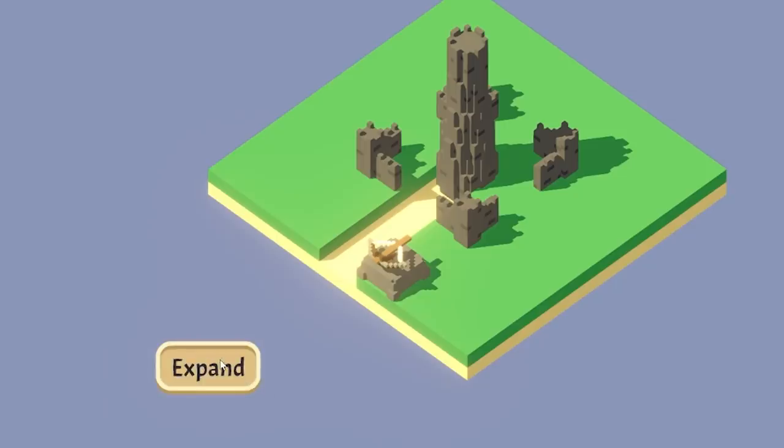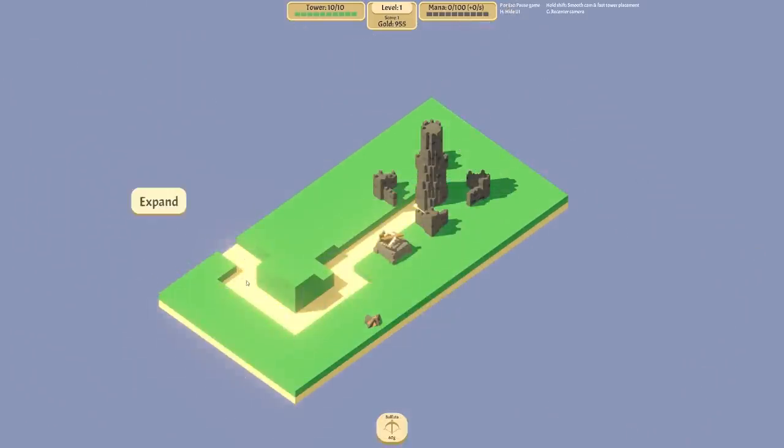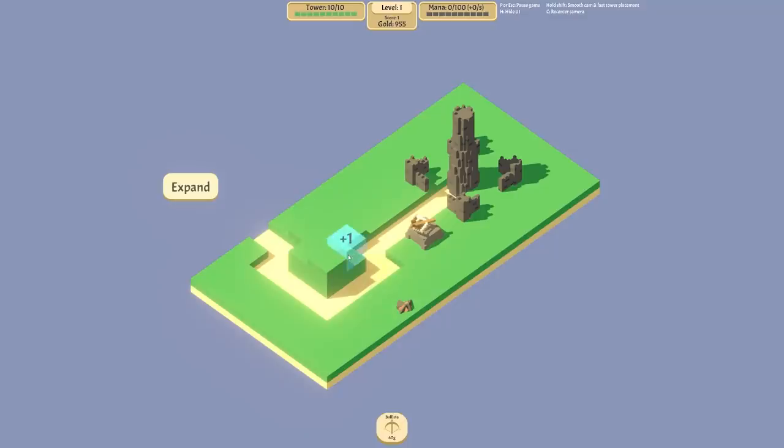You can expand the map by clicking expand. When you do that you get a wave of enemies. So let's do that straight away - just one enemy, he got shafted straight away by that ballista. Now if we want to spend a bit more money on defenses we can grab another ballista. If I plonk this down here nothing changes, but if I put it a bit higher up you can see we get plus two, plus three. So basically the higher your towers are the more damage they do. We'll plonk that one on the plus three and grab another for the plus two as well.